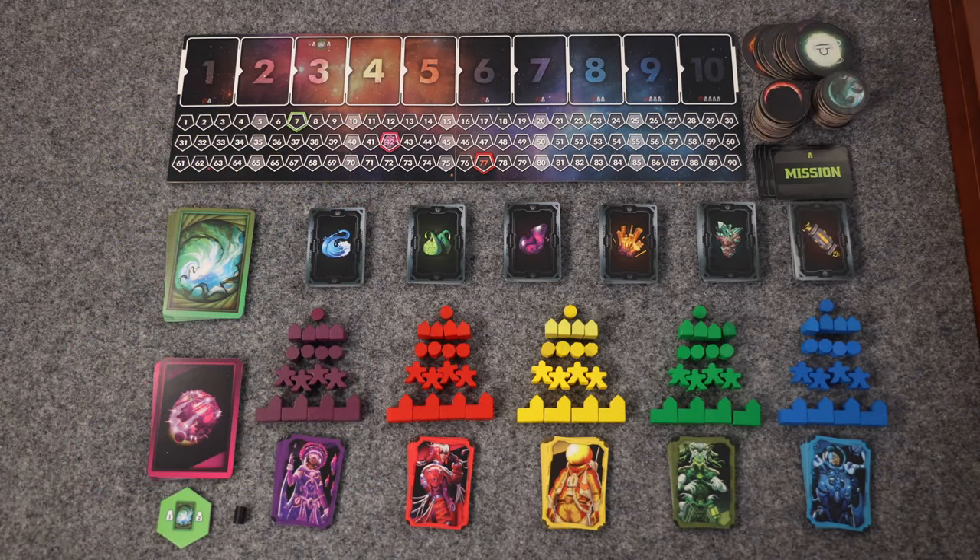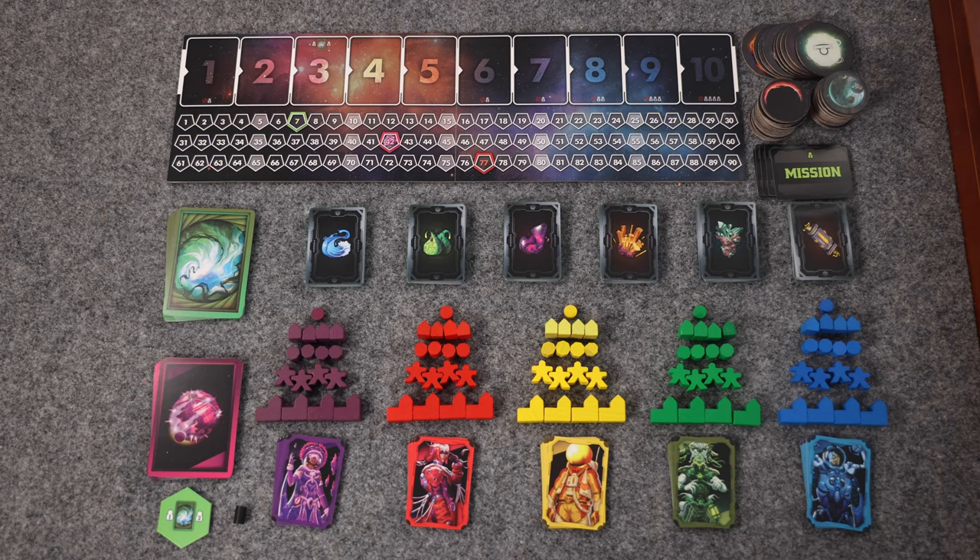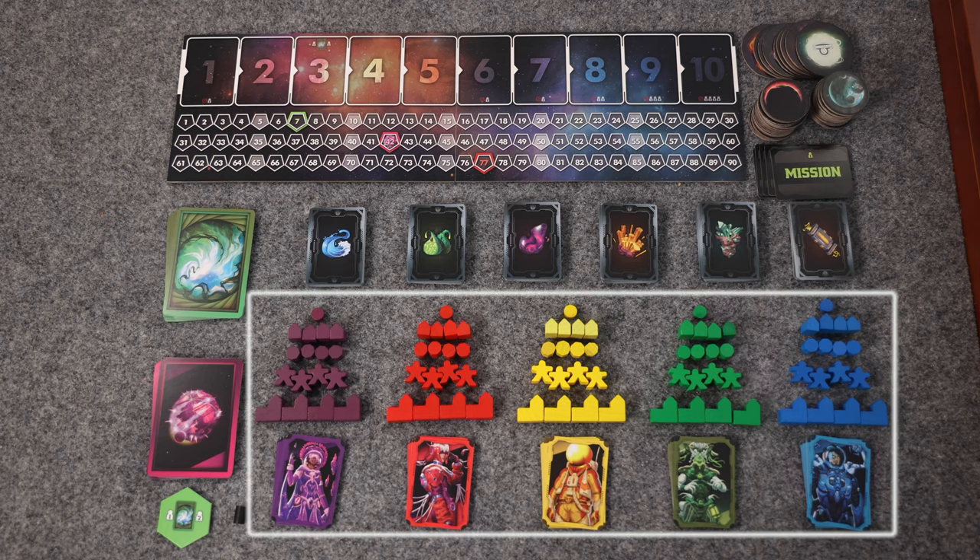The Artemis Odyssey comes with all of the components you see here, including one planning board, 13 singularity cards, 17 alien artifact cards, one singularity token, a first player marker, 150 different resource cards in one of six different categories, five mission cards for solo play, 42 planet tokens, and 9 star tokens.